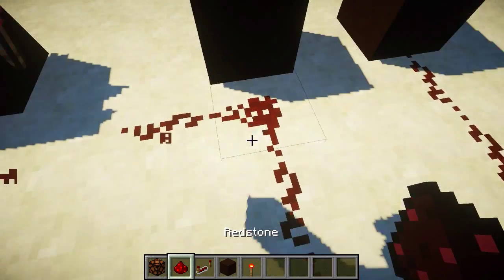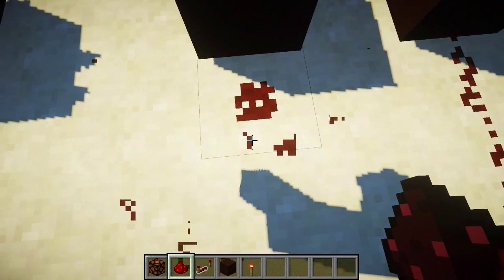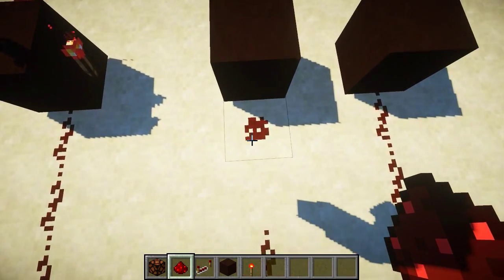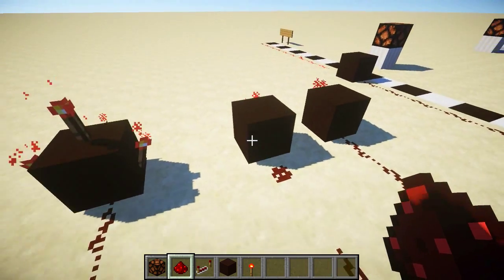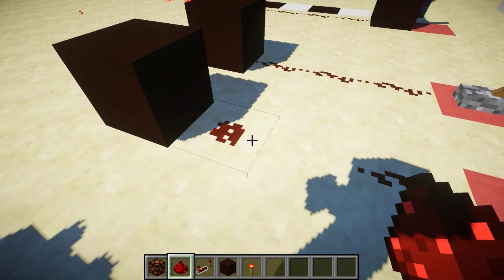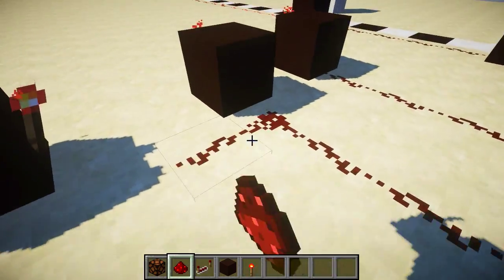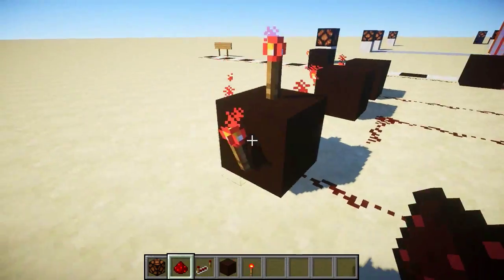If you see redstone that's not connected to a block, it won't power it. But sometimes when the redstone looks like it's connected on the sides, it can power the blocks next to it - and it actually does power them. It powers all the surrounding blocks.